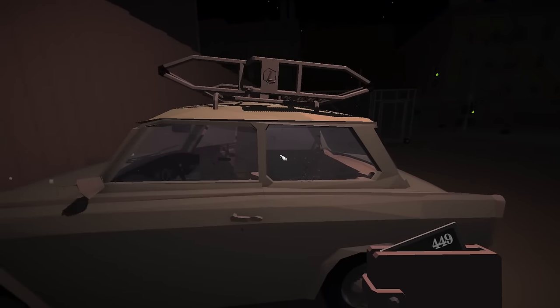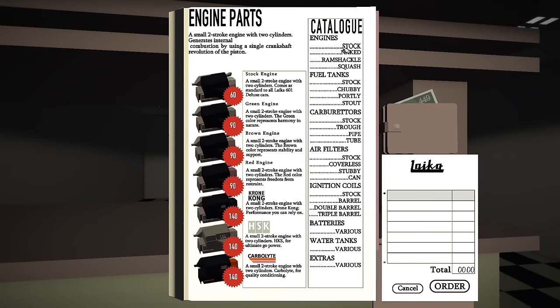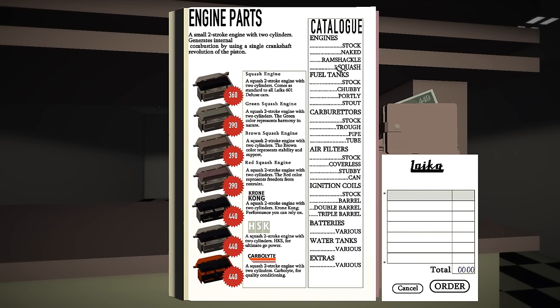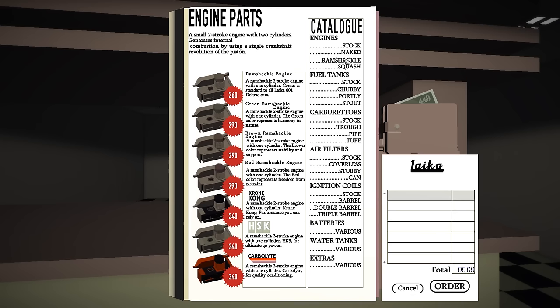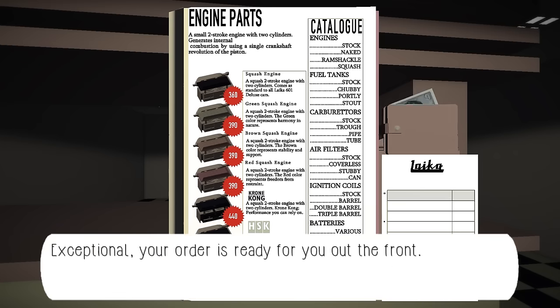Let's go ahead and get the best engine we can possibly get, no compromises. You have the stock which is slower, then the naked which is slightly faster, the ramshackle which is slightly faster, and then the squash which is the best you can get - at least that's the way I think it is. I'm not exactly sure which brand claim to believe - this one says 'for quality conditioning', this one says 'for ultimate go power', and this one says 'one you can rely on.' But I want to go fast, so we're going to get the HSK version of the engine because that one says 'for ultimate go power.' Let's buy that, order it up.